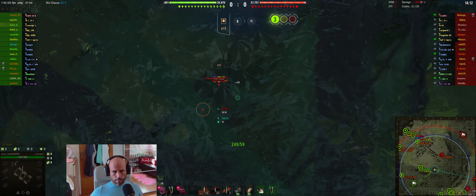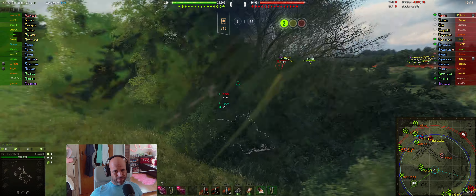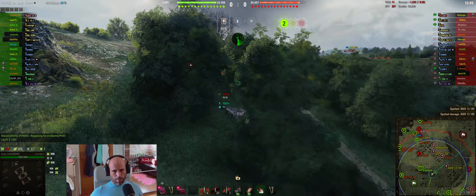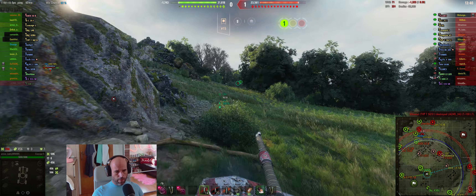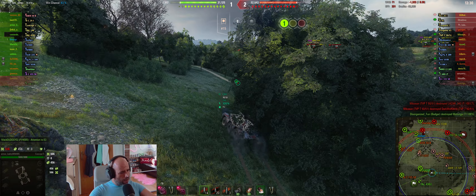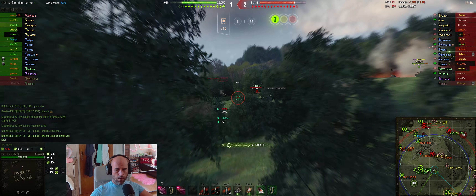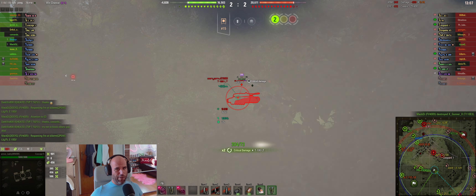Unfortunately a bad shot. Reload is way too long — alpha damage is nice, but the reload feels like we're a heavy tank. A light tank is spotted, which is kind of weird because we have way worse camo than him, and I don't know how we spot him without him spotting us. One tip: if you are spotted on a hill, try to use the downhill slope — it really helps you avoid getting shot because it's hard for enemies to aim at you. Always try to go downhill — very important.